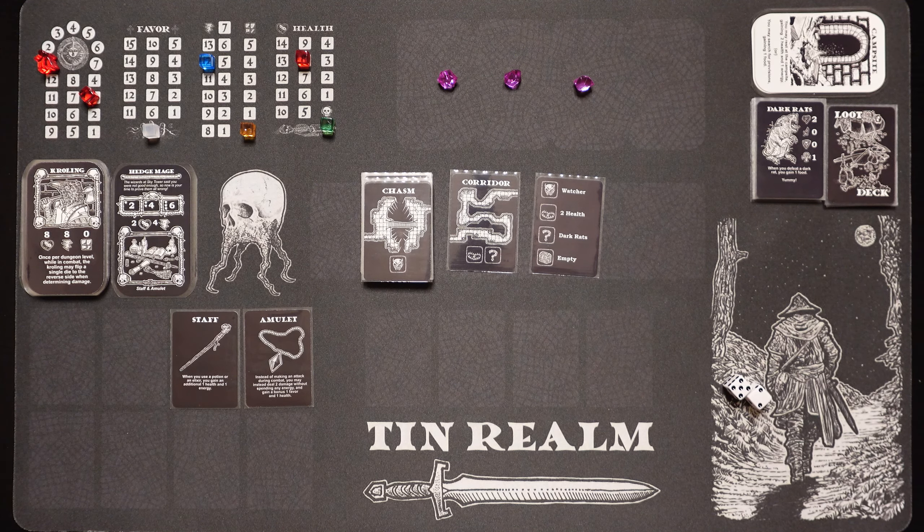We're done with the corridor. We can move into the chasm. I think I'm going to skip the chasm and go into a waterfall — there's a skelepede in the chasm. I'm trying to remember some tips and tricks from my Tin Helm tips and tricks video. I think one of them might have been to never skip the chasm, because the outcomes on the back kind of suck. But it's okay.